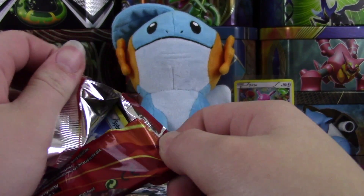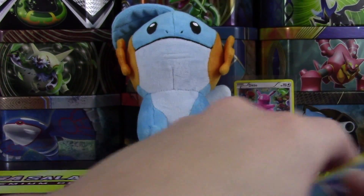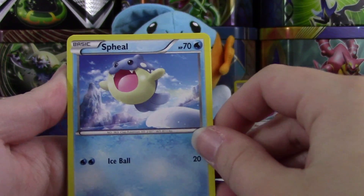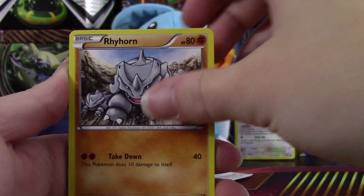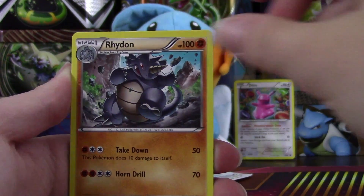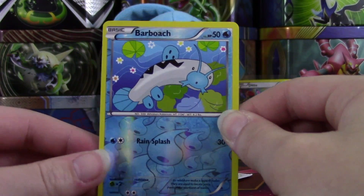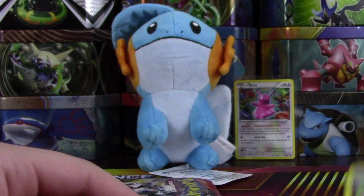Or is it Primal Aggron? I can never remember — I think it's Mega. I think the only Primals are Kyogre and Groudon, but I might be wrong. Let's go three and two and maybe, just maybe, we'll find something awesome. We have a Spheal, Volbeat, Rhyhorn, Vulpix, Trico, Bufalant, Rhydon, a Wonder Energy, a reverse — just a common Barboach — and an Azumarill. Super cute.